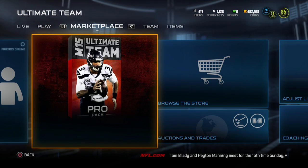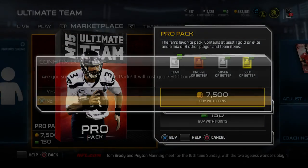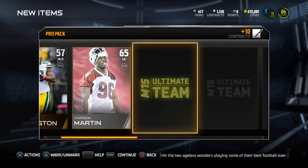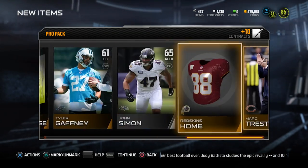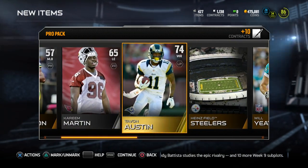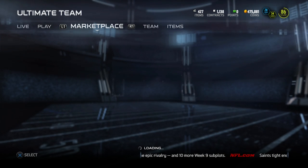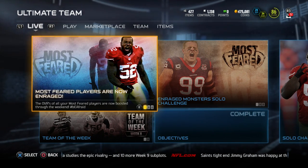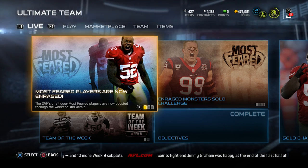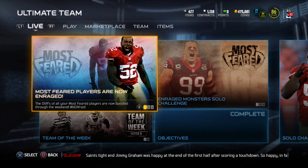Our last pack today as we're trying to pull this Tom Brady. Like I said, not expecting it, but I got the Sammy Watkins last week so I gotta try at least. If I were to pull it I'd be pushing one of the best pack opening bundles of all time — back-to-back 24-hour items. In this pack we get a Tavon Austin, so not much to be excited about. Just wanted to give you a quick update and let you know that that Tom Brady item is in the game.